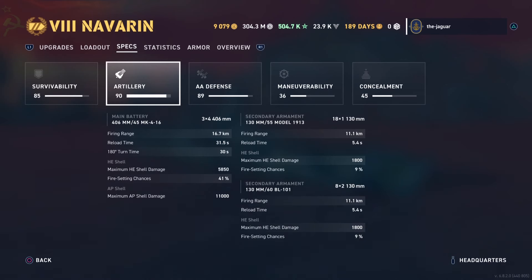HE shells have a maximum of 58,500 damage with a 41% fire setting chance — that is pretty high. But I basically don't use those; I use the armor-piercing shells, which are only 11,000. I might want to go back and check out the HE shells. I've only played exactly one match in a Navaran, and that's the highlight you're going to see. The secondaries are the thing here — you've got just under 40 secondary guns reaching out to 11.1 kilometers with a 5.4 second reload time.